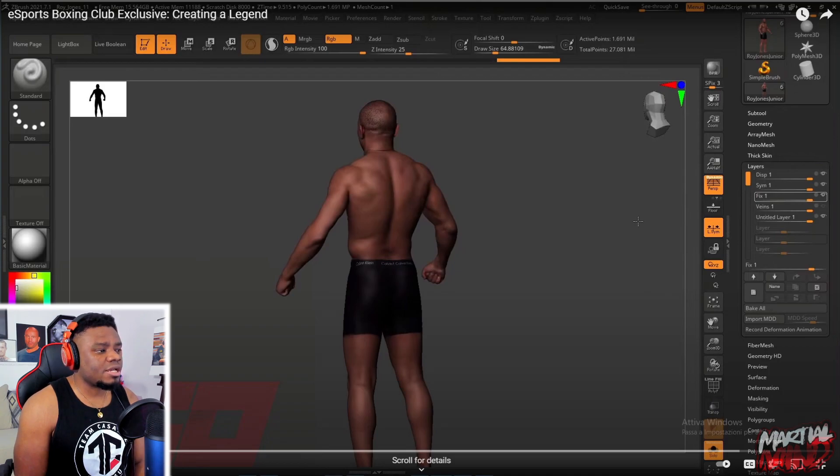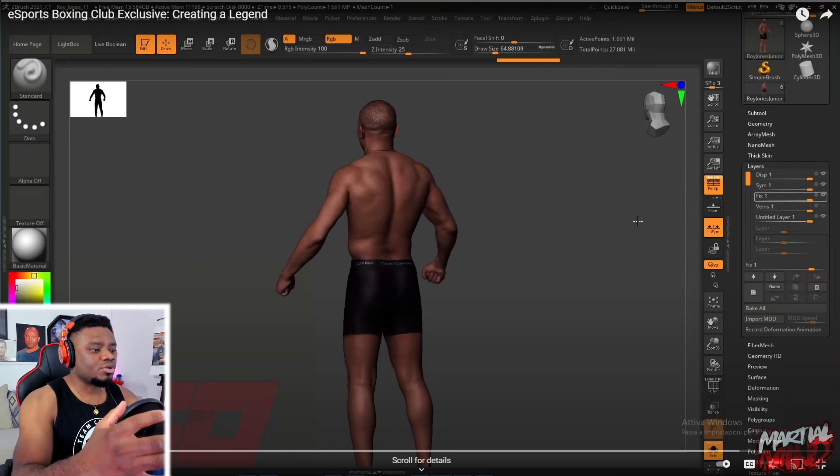The one thing that we notice in EA Sports UFC 4, for example, when you try to create a fat fighter — an overweight fighter versus a fighter that is more fit — is that the body type actually changes. So you can't pick a very specific body type with very specific muscle insertions, keep that exactly the same, and then increase the fat percentage of the body. The body completely changes in every way, shape, or form, including the muscle structure of the whole entire body.